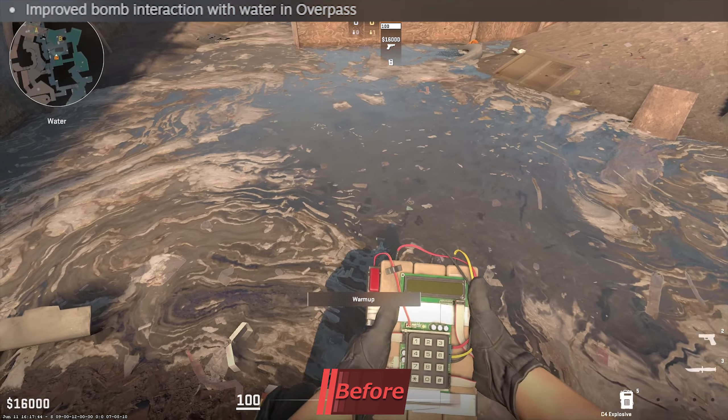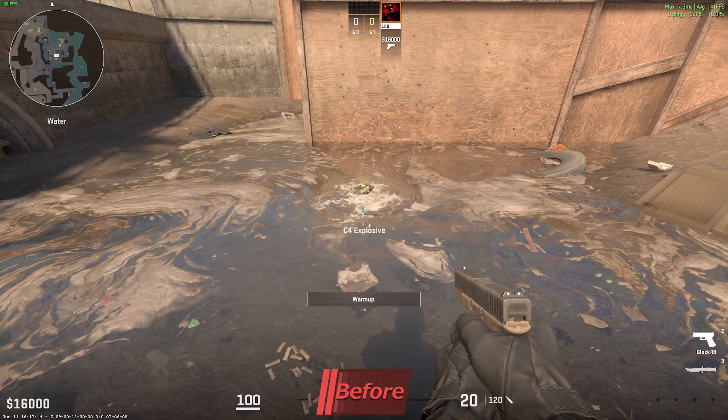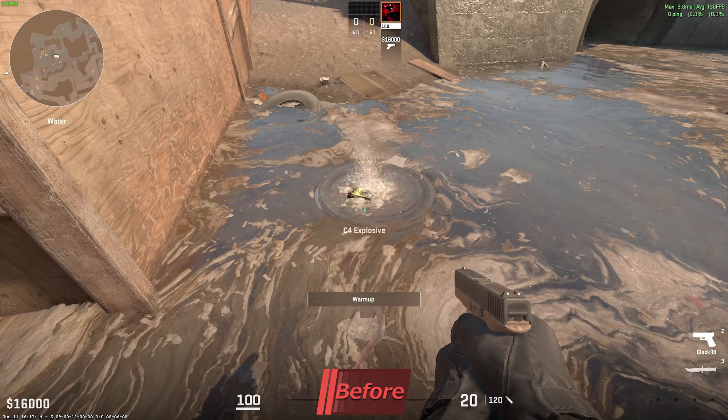The bomb interaction with water was specifically fixed on Overpass, as before this update the bomb behaved very bizarrely. As you can see, it was constantly splashing in the water — basically like a fish out of water — and occasionally beeping as well, which is pretty hilarious to be honest. And this is how it looks after this update.